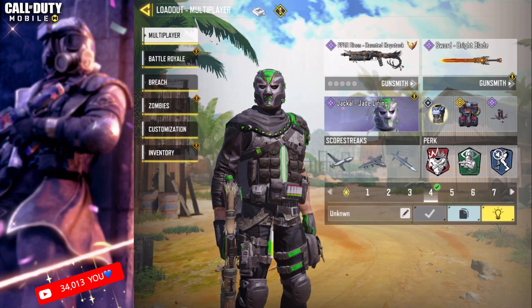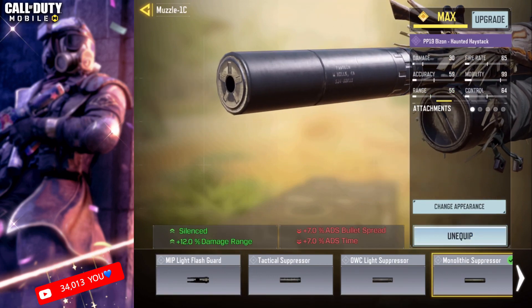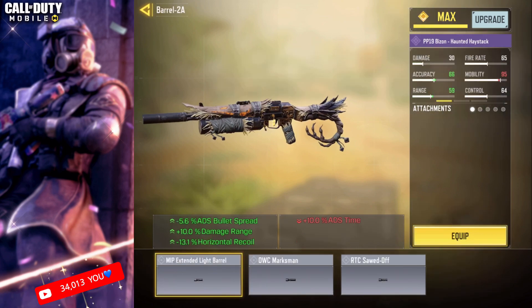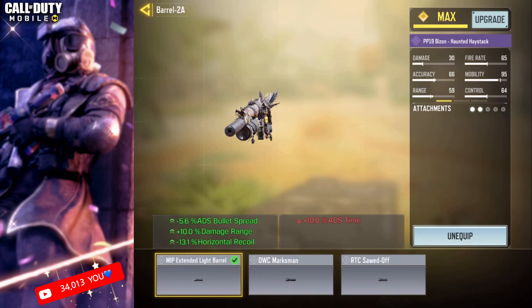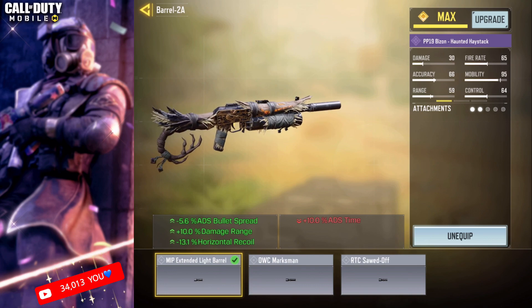Check out the ultimate PP19 Bizon loadout in the attachment. Utilize the monolithic suppressor for top-tier noise reduction and extended range. Increase stability and firing range with the MIP extended light barrel's added weight, while embracing better mobility with no stock.